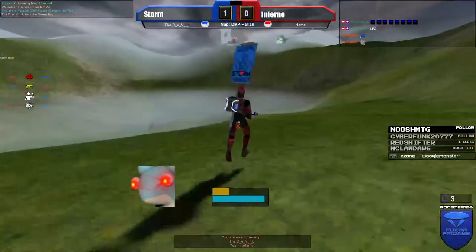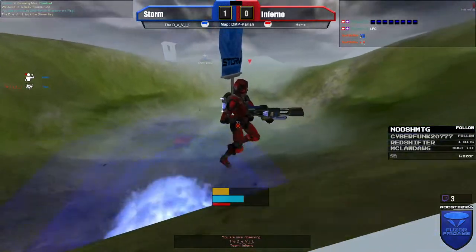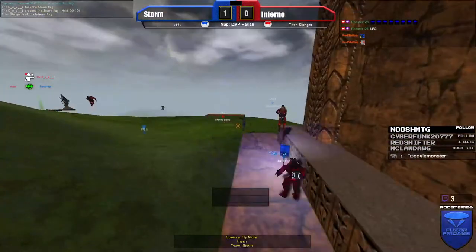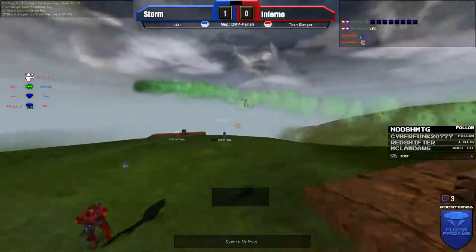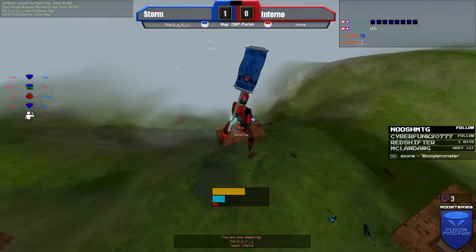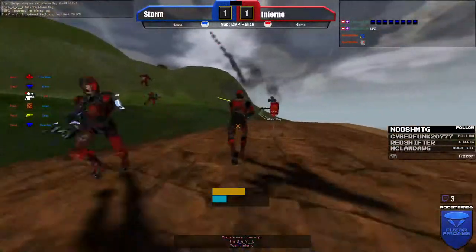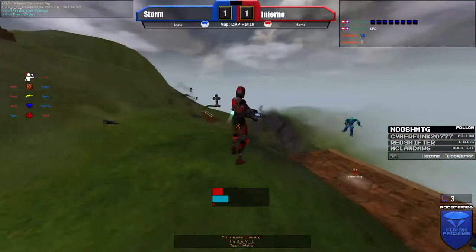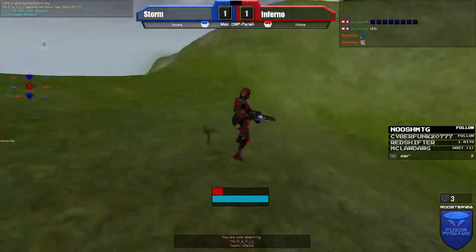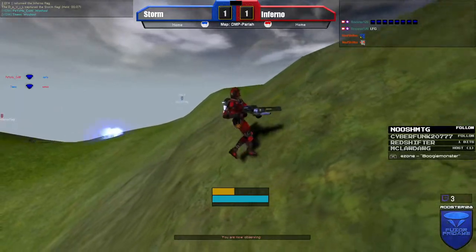Flag grabbed by Devil, he takes a snipe on the stand and barely missed somebody at midfield — that was close. He's trying to pass it off right close to the base, good kick right there. Titan Slinger grabs — that's a great heads-up play from him, love seeing it. Devil now with the flag at around three-quarters health, he's coming in and it's a cap — teams are tied.